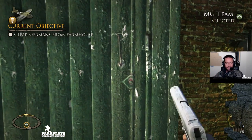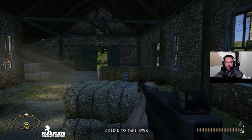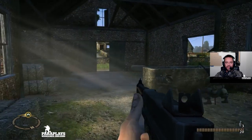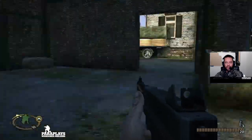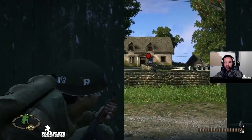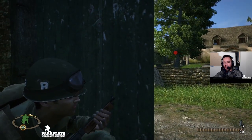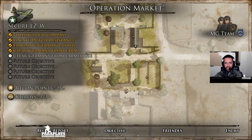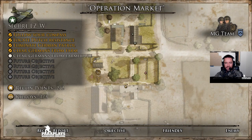Clear the Germans from the farmhouse. I could probably do with the Thompson — that's perfect. Set up the MG over there. Let's take this nice and easy. I need to find a little bit of recon before we move in. We've got enemies out already — enemies on the left and right flank. So let's just check our intel. We know we have enemies in this position. It may be that the MG could fire across here. I think the best place for the MG is over on the left here.